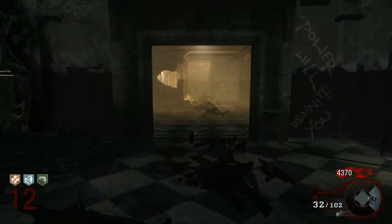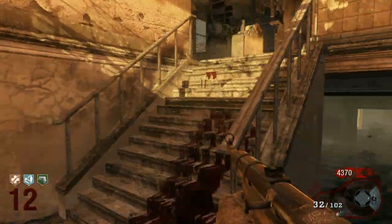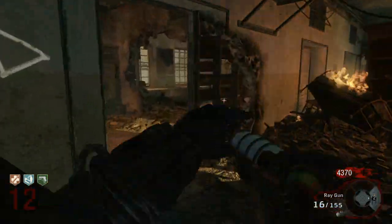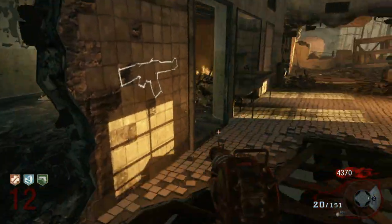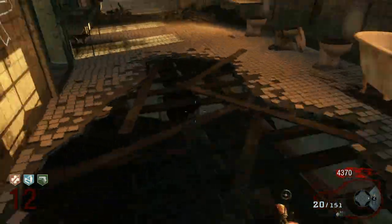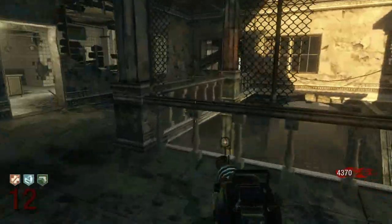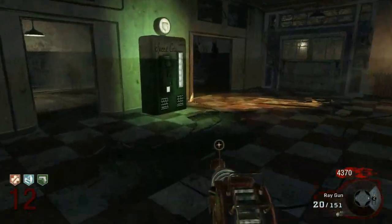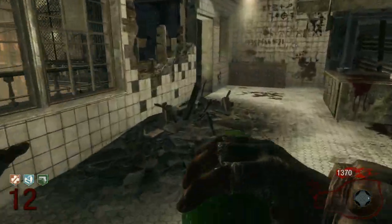That's pretty much it guys — that is the strategy. Run around in this area, run through this hole, shoot the zombies near you, open this door, hit the box for the Ray Gun and the Winter's Howl, and then buy Speed Cola so you can reload faster. You don't really need Speed Cola if you have the Ray Gun right away though.